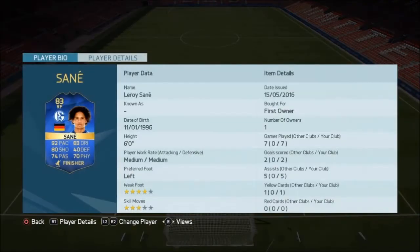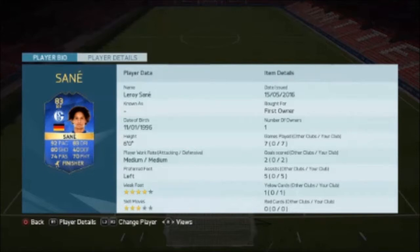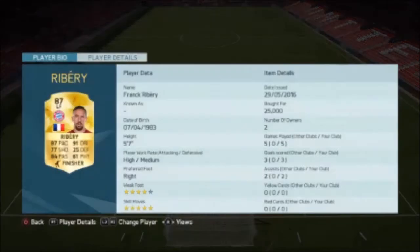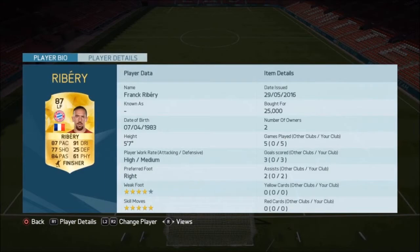Right forward we go with Team of the Season Sané, which you obviously get for winning the Bundesliga tournament. If you don't have him, any right winger or right mid from the Bundesliga will work as long as they are German — you could go with Herrmann or Bellarabi. But Sané is absolutely unbelievable. Left forward we go with Franck Ribéry — oh my god, he's so cheap right now for what he can do. He's in my opinion probably the best player under 30k in the game. Dribbling brilliant, finishing brilliant, free kicks are good — he's just such a well-rounded player who creates chances and scores goals as well.